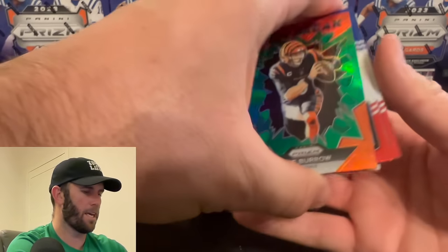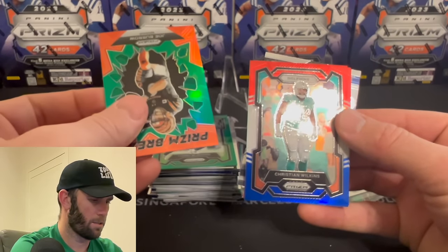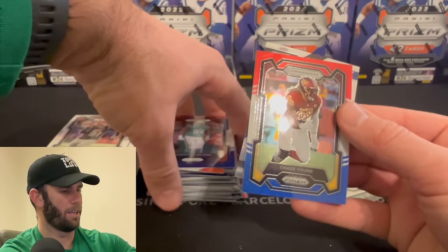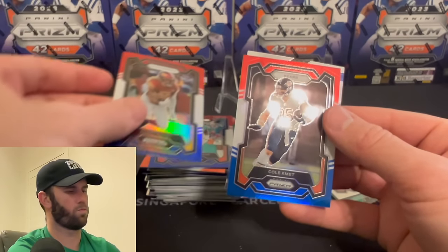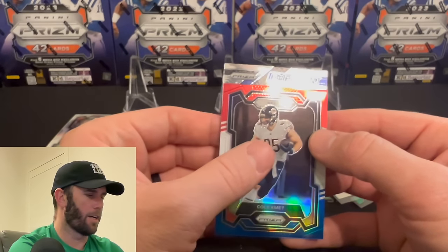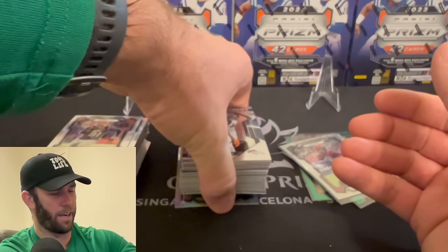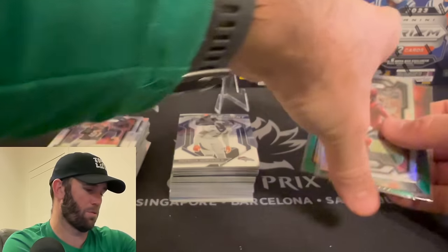Come on, make me think about it. Dolphins — Christian Wilkins. Am I going to get one rookie on the red, white, and blue? Commanders — Sam Howell, Chase Young. Am I going to get one rookie on the red, white, and blue? Wow. Dusty. Dusty. Dusty. I just got absolutely dusted there — holy smokes.